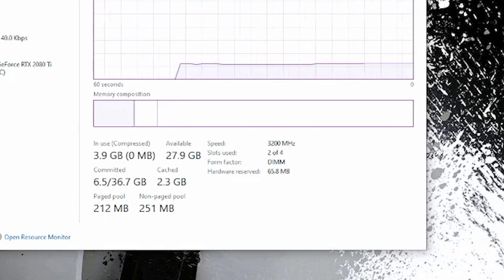Mine shows 3200 MHz speed. If yours doesn't show your advertised speed — say it shows 2133 or 2400 MHz — that means you don't have XMP enabled. For mine, you can see I'm running at 3200 MHz: I've got the free performance boost unlocked.